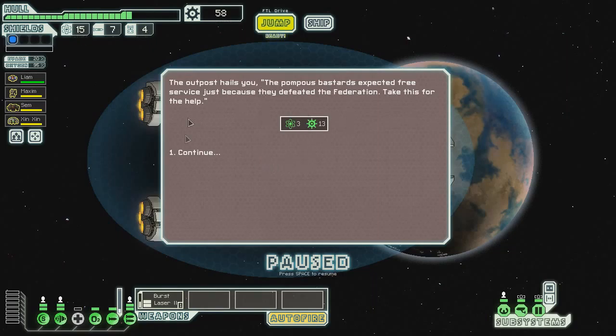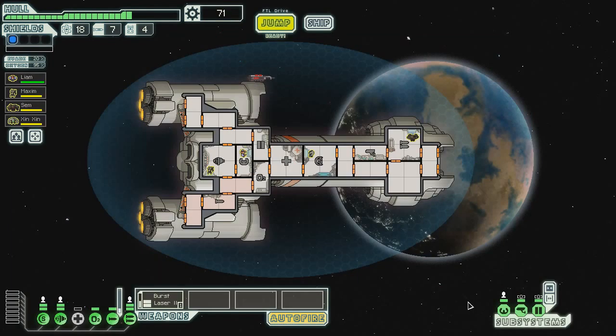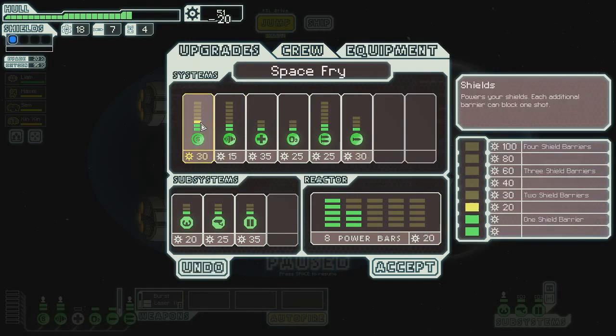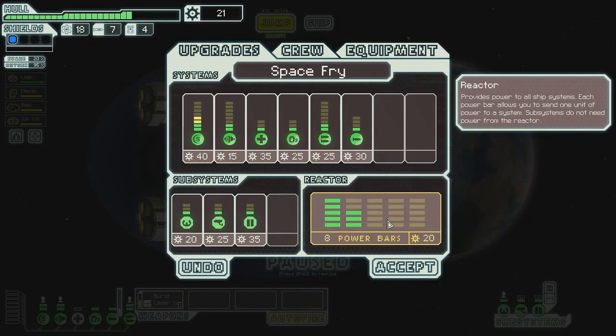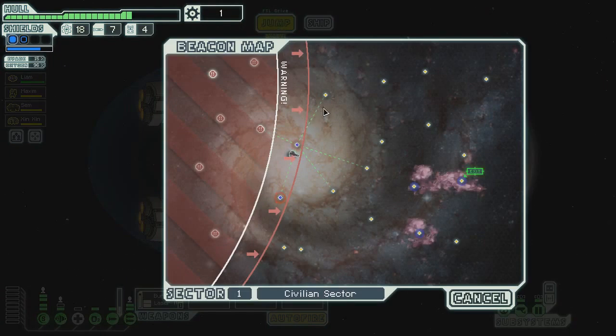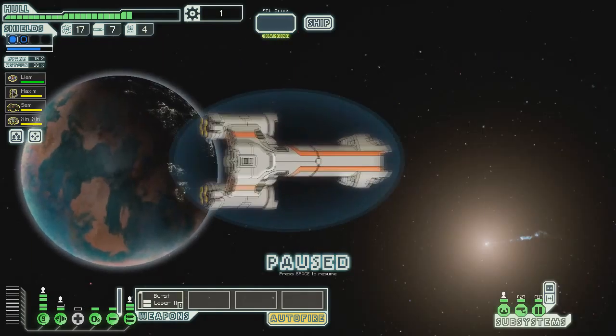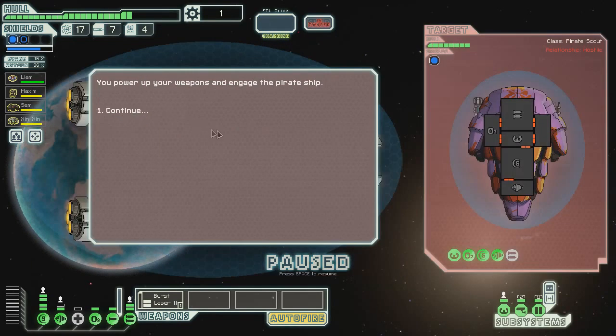16 scrap, 2 fuel! Oh yes! I'm feeling so much better about things right now! How much is a second bar of shields? 50? Can I pull this off? I think I can pull this off! Look at that! Boom! I know I could have waited for a store, but that's okay — I have two bars of shields!